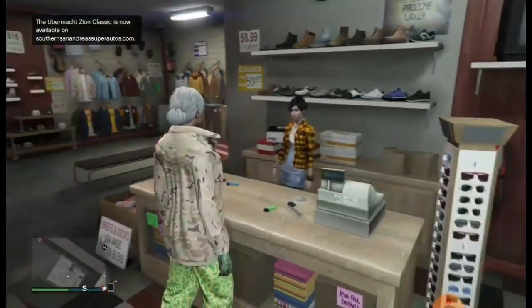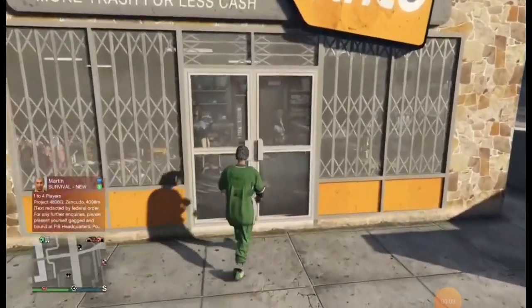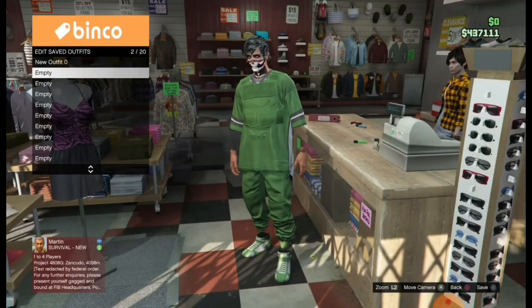Save this to slow outfit one. Do the transfer glitch — if you don't know how to do it, I will make a video linked in the description. Once you've done the transfer glitch, go over to the clothing store and save the outfit you were wearing because you don't want to lose it.